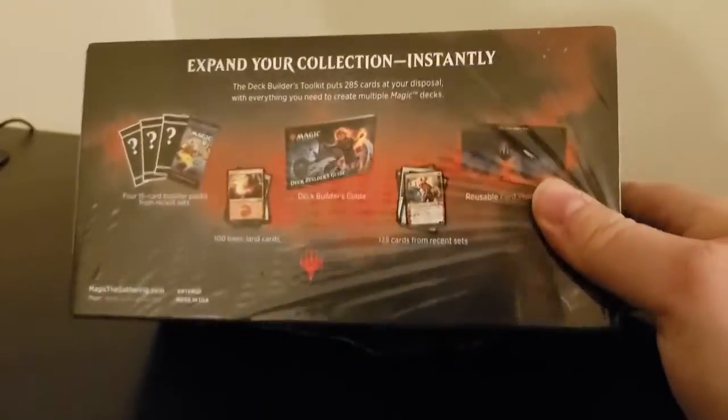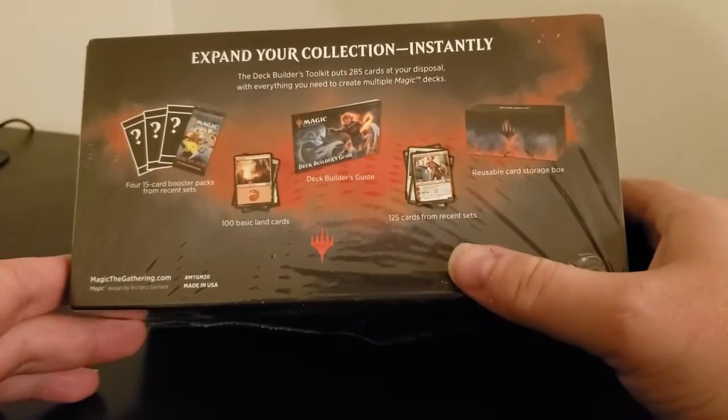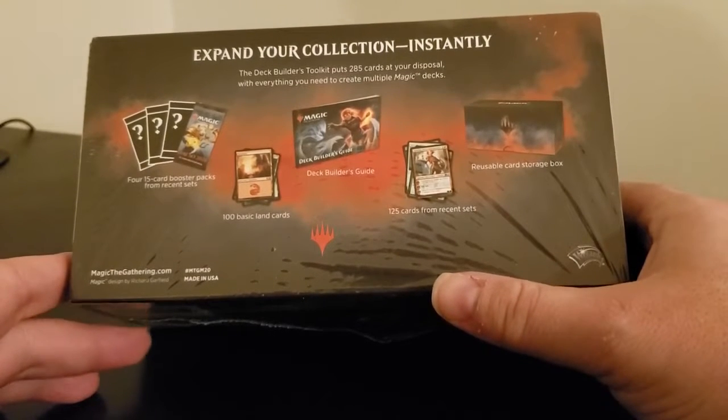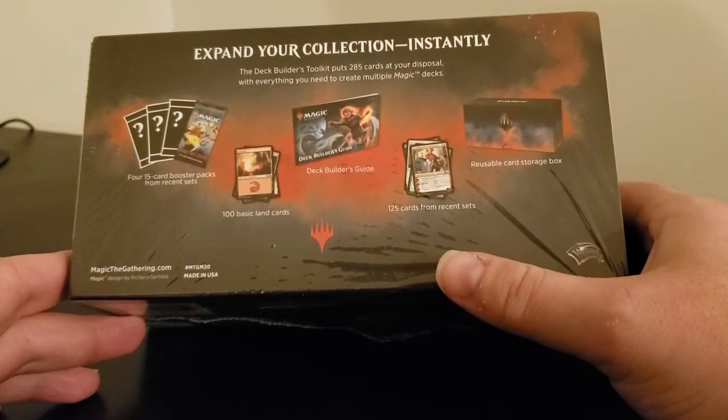On the back of the box it says you should get four 15-card booster packs from recent sets, 100 basic land, 125 cards from recent sets, a reusable storage box, and a deck builder's guide.